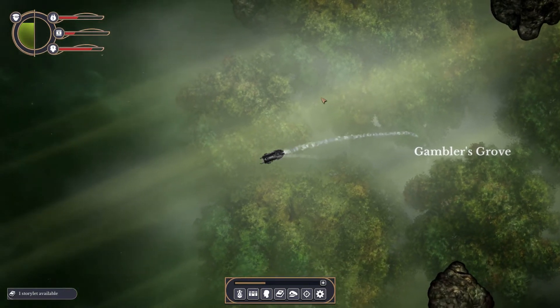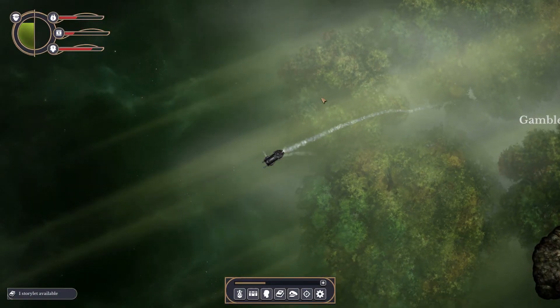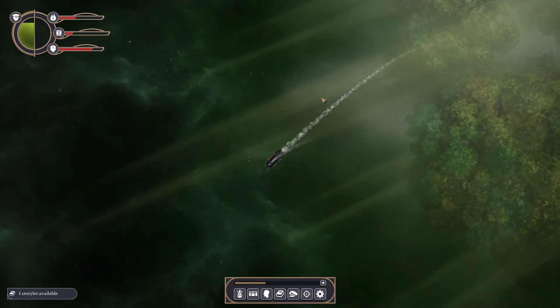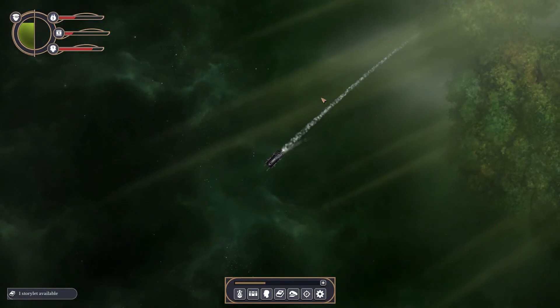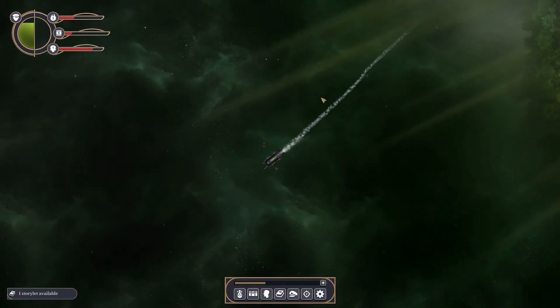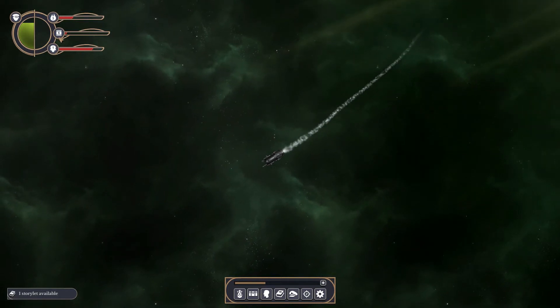Some of the places are in the same place and most of the rest is just randomly generated, which is great because this game is all about exploring and trying to find new things out in the wild wild west of the Sunless Skies — which are definitely not west, they're just out here.